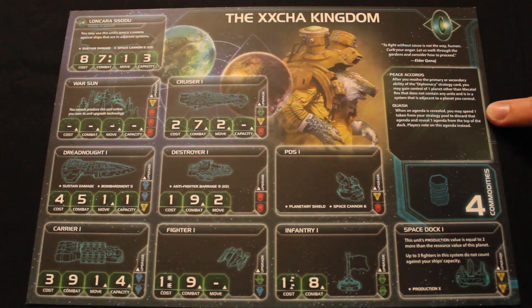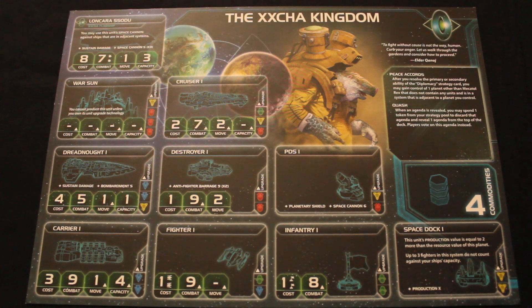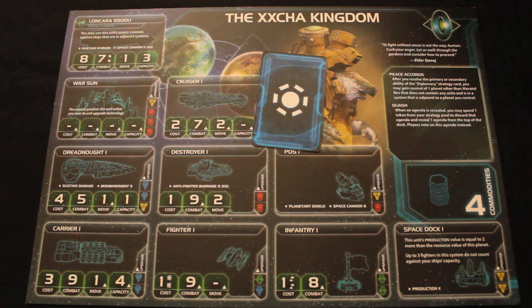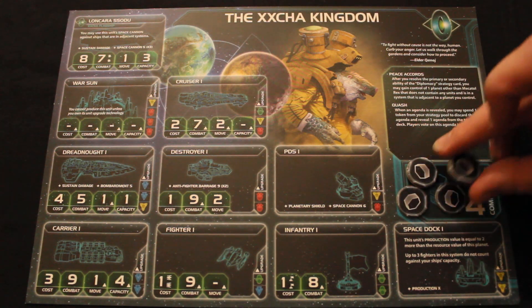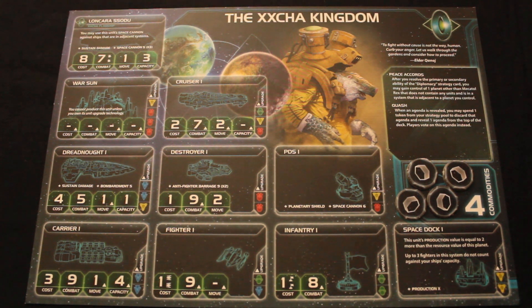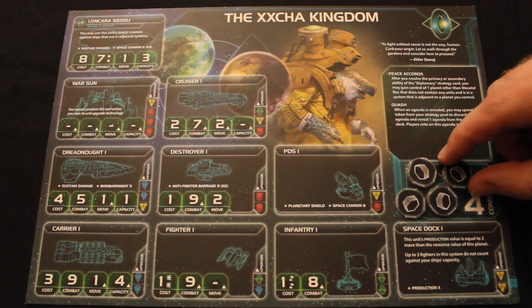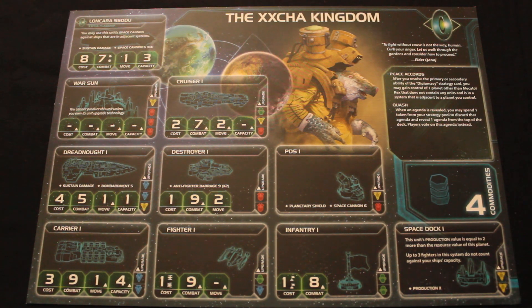Players may ask you to use Quash for them, and that is totally legal — you can make a deal with somebody, but the deal is not necessarily binding, so be aware of that. You're going to be popular during the agenda phase for your power to make unwanted cards go away. The Xxcha also have four commodities, which is pretty good. Due to their defensive nature, people may want to trade with them because they don't fear them making crazy attacks. If you want to give some away, you can trade them for trade goods with other players, and four is a very attractive number for trade partners.